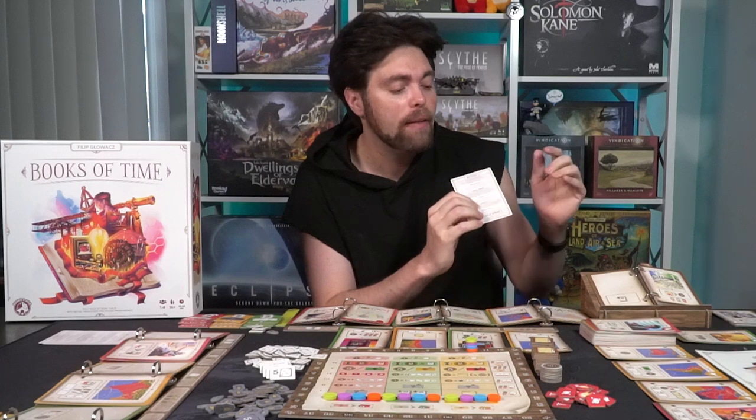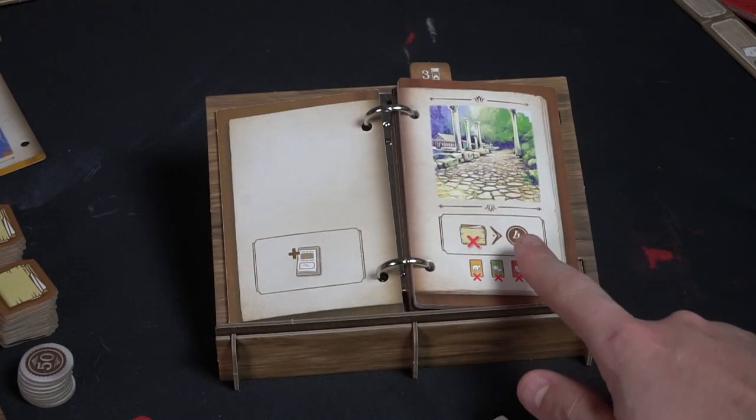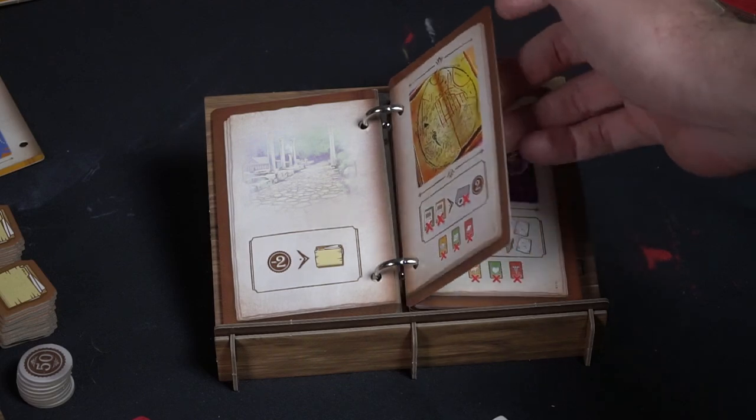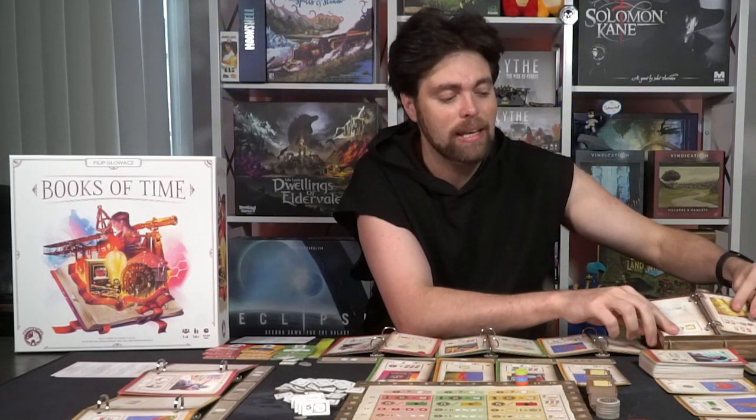Those are all the main basic actions. You choose one main action, then take a chronicle action. The chronicle book action has two sides: the bottom left and bottom right. Ignore the very bottom right portion - that's only for solo mode. One side might let you take a page from the offering, while the other lets you spend a folder to gain four victory points. Once each player takes their main action and one chronicle action, the last player flips the chronicle one page to the left, changing the chronicle actions from round to round and giving unique benefits as the game progresses.